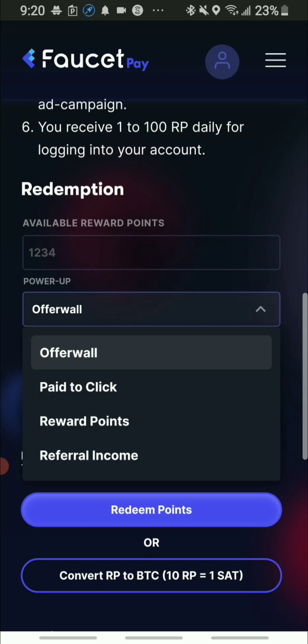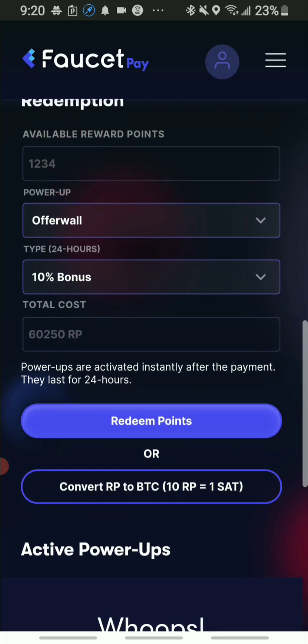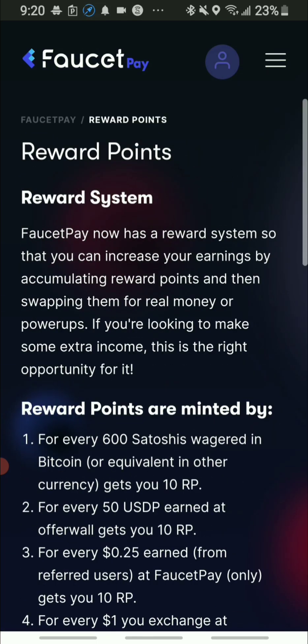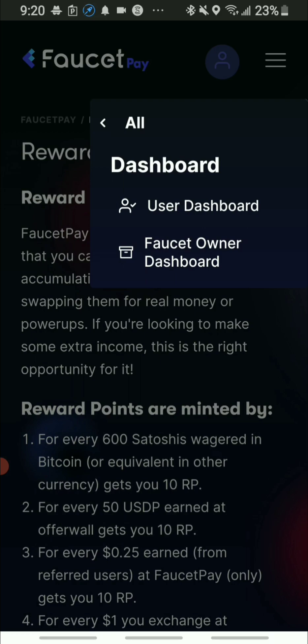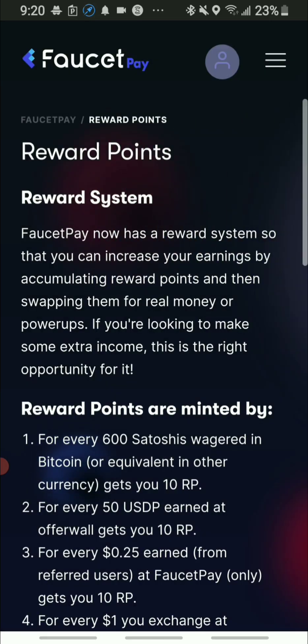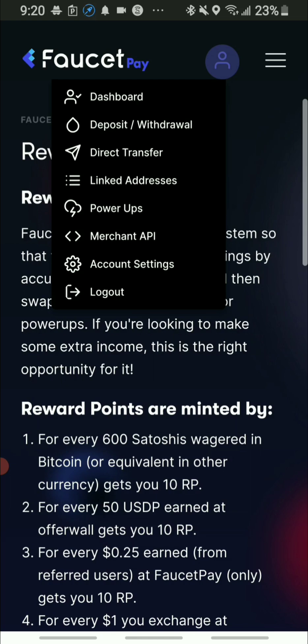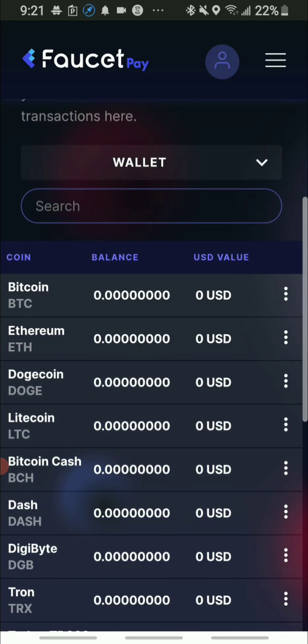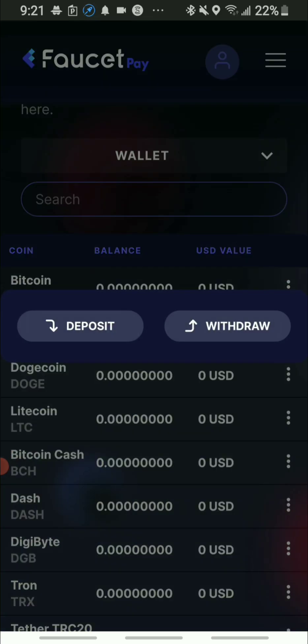So if you want to take your earnings out, it's really simple. Once you have your earnings on the asset, you just click the withdrawal button and you're able to take your earnings out right there. That's how simple it is, guys.